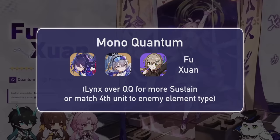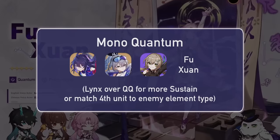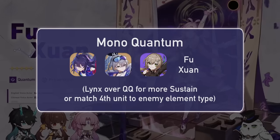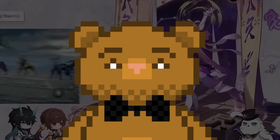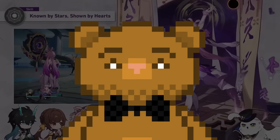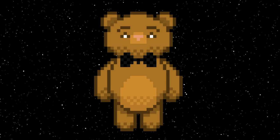For team compositions, we have the ultimate hype team everyone is banking on: Mono Quantum. I think it will be excellent and since Fushuan should easily solo sustain, the Mono Quantum enjoyers should be happy. You can always wait for tests on release of course. Other team comps will just be her plopped down as a solo sustain — we'll see if her buffs complement Blade enough, or maybe we'll just end up using Lynx. Let me know below if you're pulling for her and what you plan to run on her and who with.